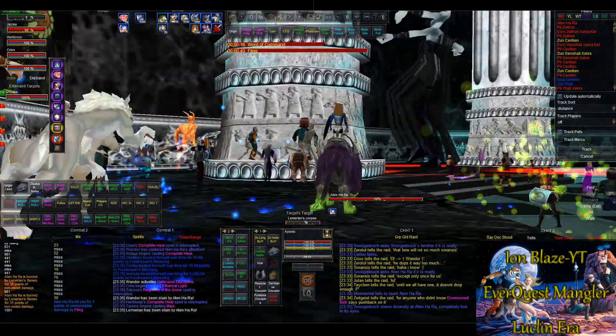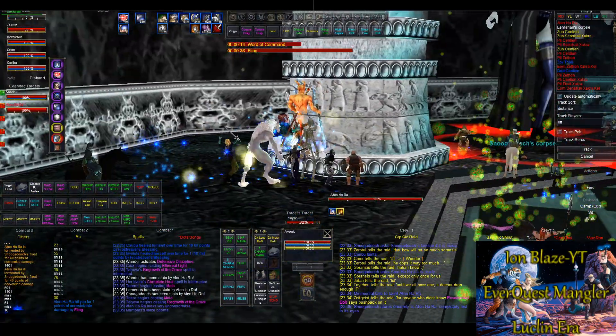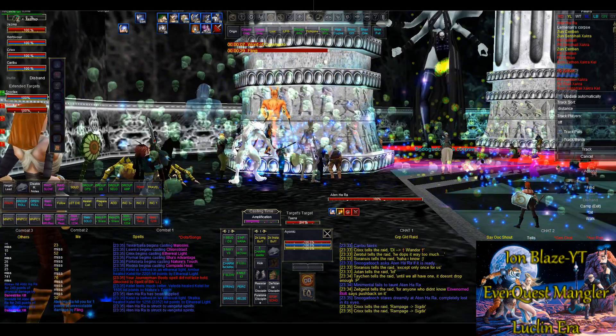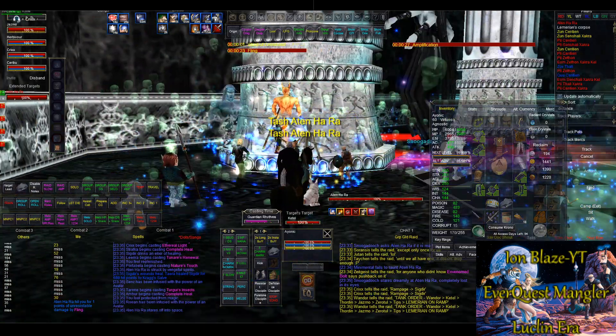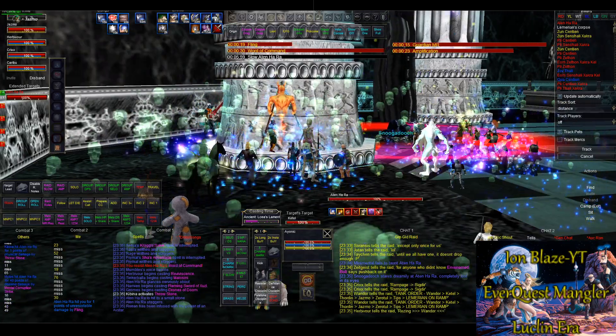Wandor's down. Man's down. Need to hold off on that down. On Kettle. Spot, spot, spot. Okay, let's do my resist twist. Start the rot on Kettle, please. Call it if you're on ramp — it's on Sygdyr. Shamans, druids, watch Sygdyr, please.